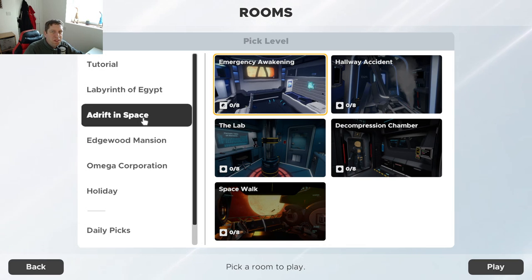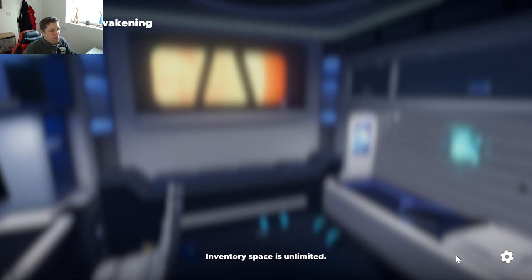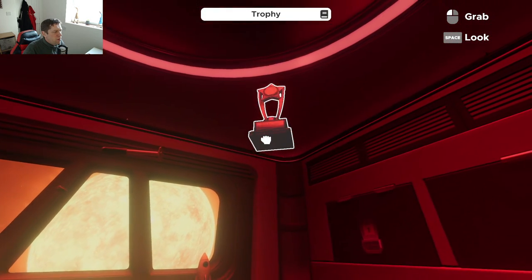All right, everybody. Welcome back to another episode of Escape Simulator. Today we're going to go adrift in space as we start looking at the space-themed levels. So we're going to kick things off with Emergency Awakening here. Let's see how different the space-themed levels are in comparison to the other ones.